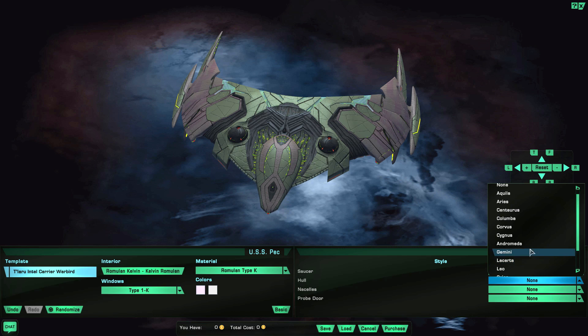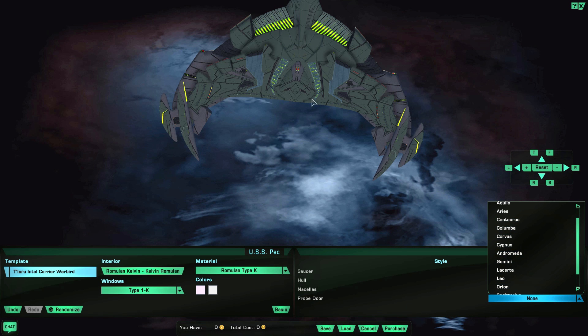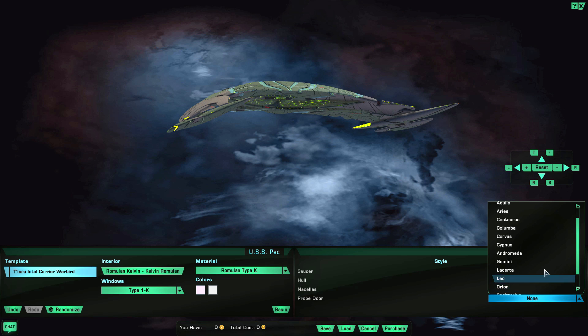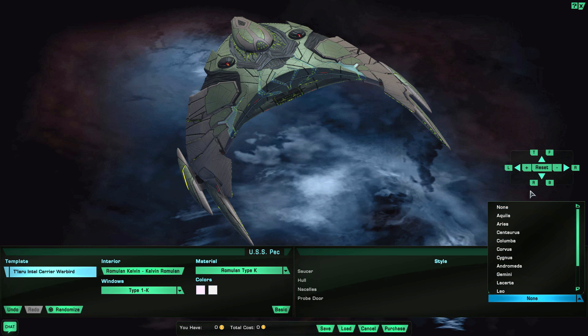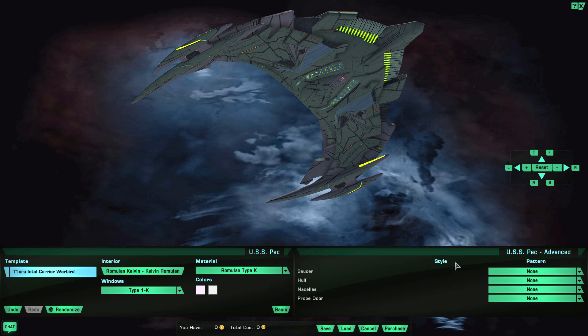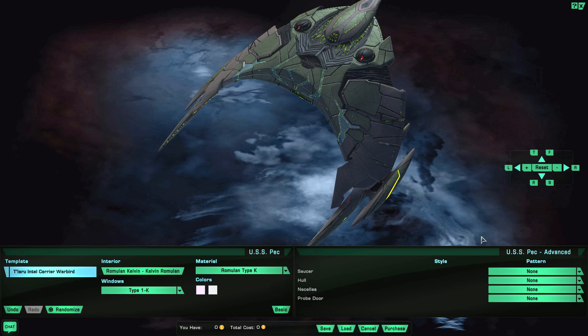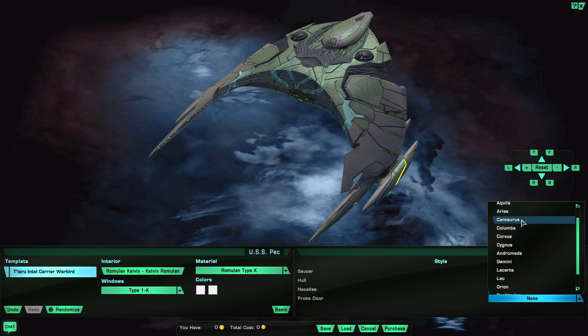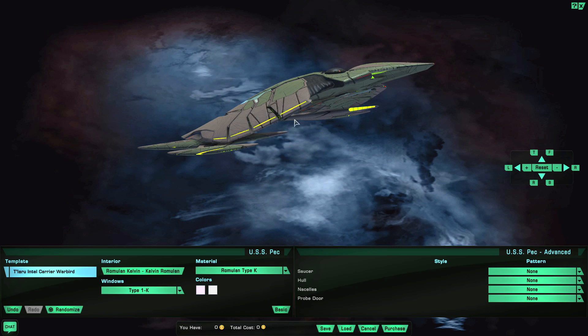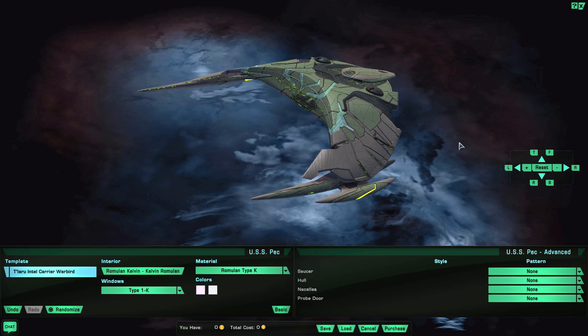We have a couple of pattern overlays that you can equip in various places on this ship. I'm seeing something listed called a 'probe door' — I'm not actually seeing any visible changes when I select different pattern overlays. Are you guys seeing any changes? I must be missing something — let me know in the comments what the probe door is, because we do have a saucer hull and cells listed as well.